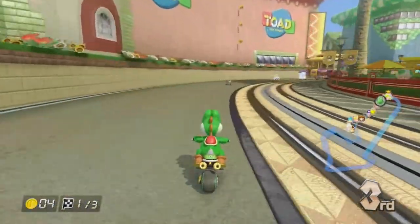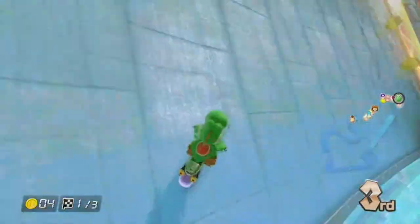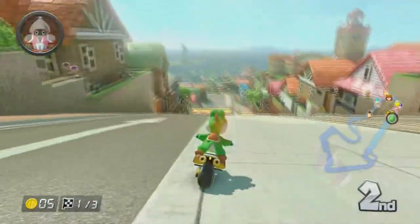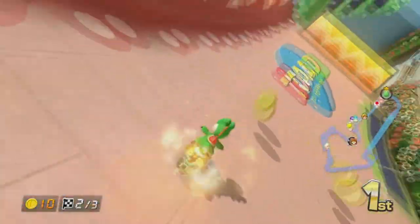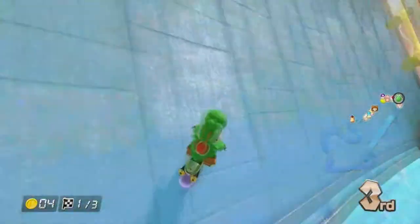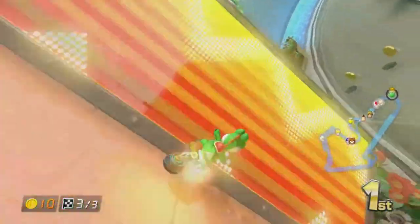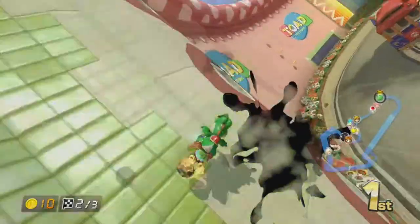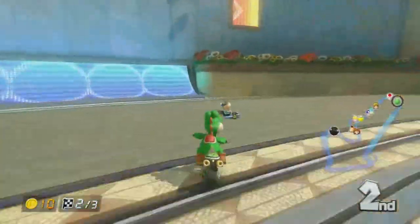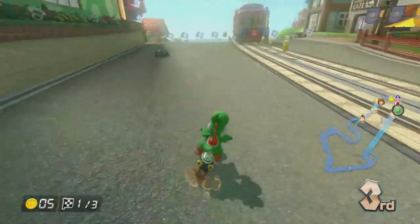Climbing the hill, there are trolleys coming from around the corner. Many of these trolleys trail item boxes, but be careful about going for them — hitting a trolley will make you spin out and lose precious time. You can race alongside the trolleys, or climb up onto the wall through anti-gravity, hitting ramps and boosts to bypass the more dangerous path below. You can even use the jumps to bail out of the anti-grav section early, though it isn't exactly easy, and honestly I can't tell if it's actually useful or not. Try it out for yourself and see what you think.